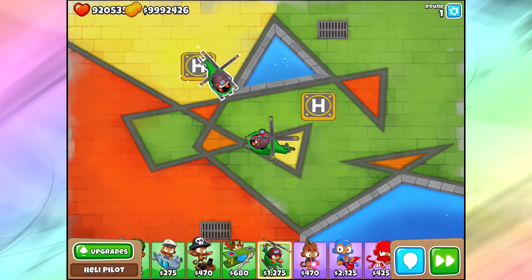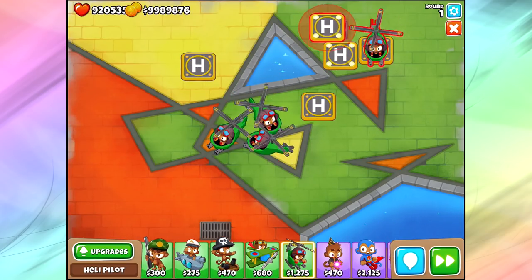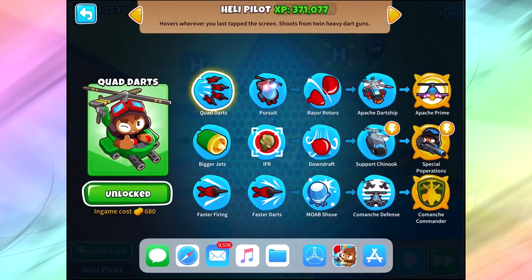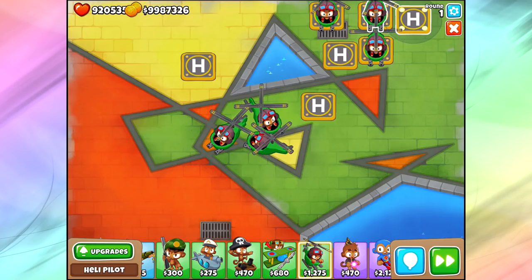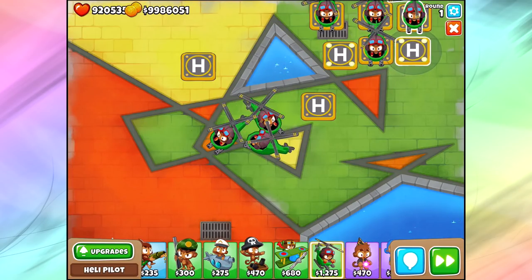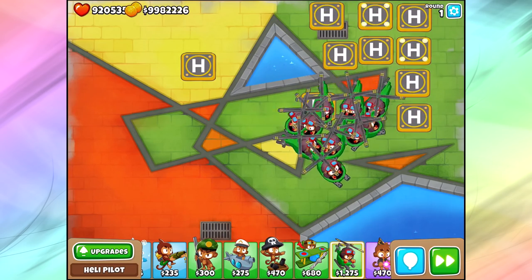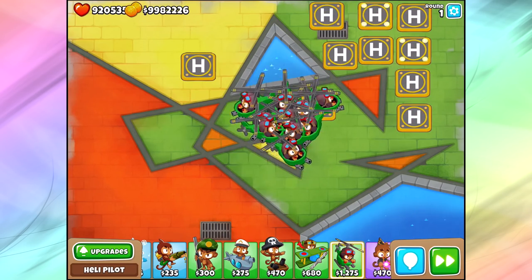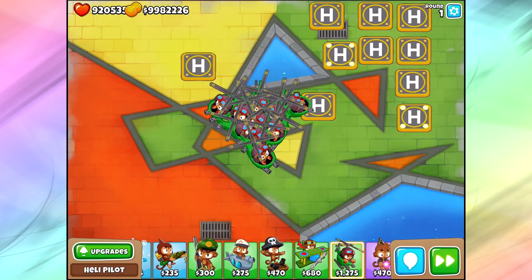The only weird thing is when you do end up popping down a bunch of zero-zero heli pilots, they don't end up jumping on top of each other very much, which in my opinion looks good but makes the gameplay worse. If you have all these heli pilots jumbled up together, especially higher level ones, you can't get them right where you want them to be. But it makes sense — we can't have a million heli pilots all on top of each other.